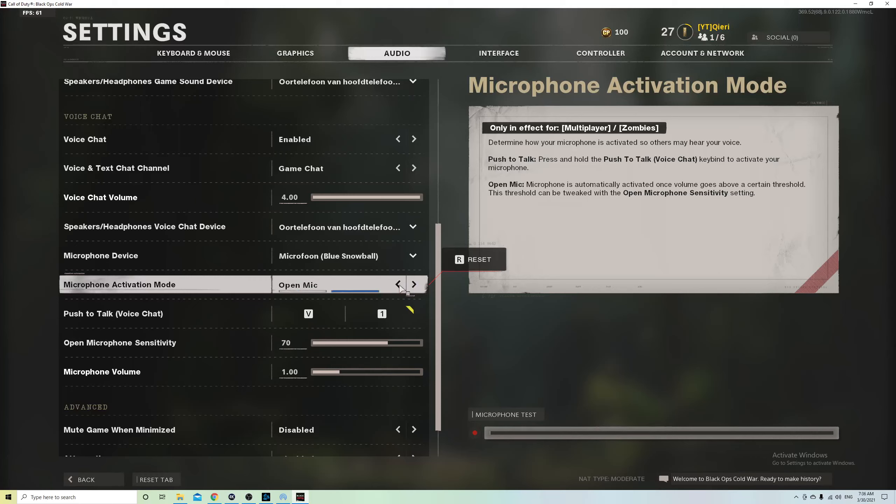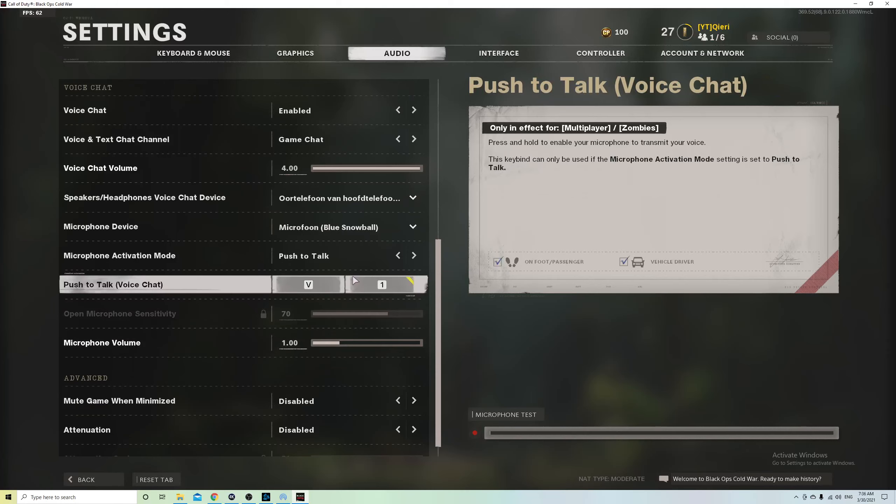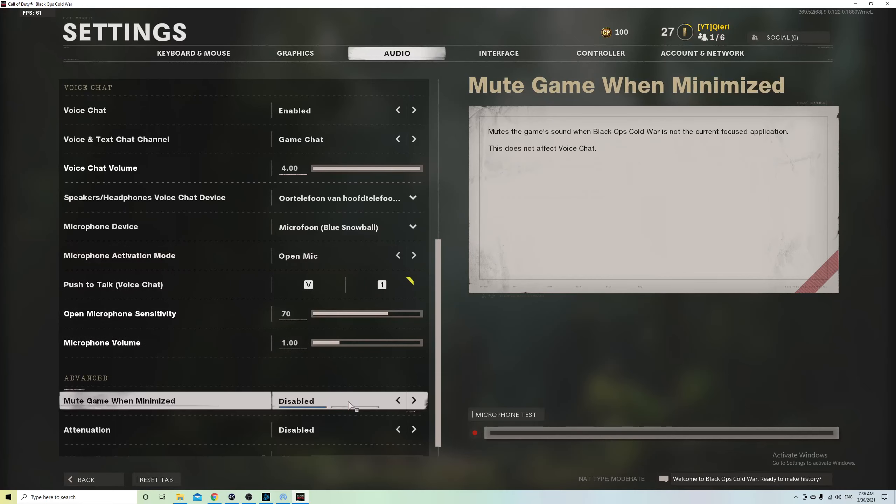Let's go to Microphone Activation Mode. You can keep this on Open or on Push to Talk — this is more of a personal preference. If you keep it on Open, you just press once on F to start talking. If you use Push to Talk, you have to keep holding F while you speak, and once you let go you're automatically muted. You can change it if you want — pressing once on F and just talking is a lot easier to use.